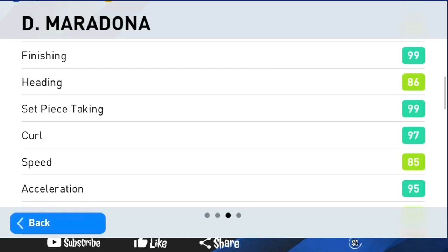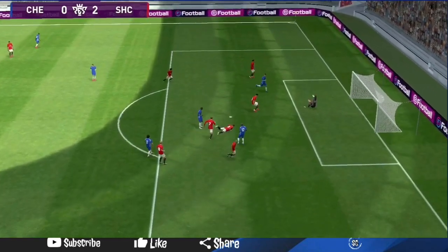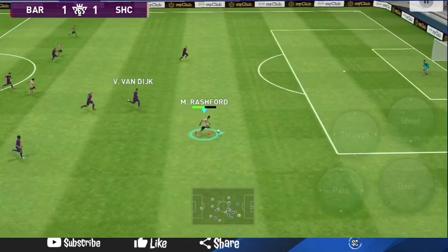His heading is 86, lofted pass 91, low pass 95, curl 97. His weak foot accuracy is 3 out of 4, so it's very accurate — you can take curlers from the right or left side, which is the most effective way to use him. You can also use long-range shots because he has long-range drive, long-range shooting, and outside curlers, as well as passing skills.